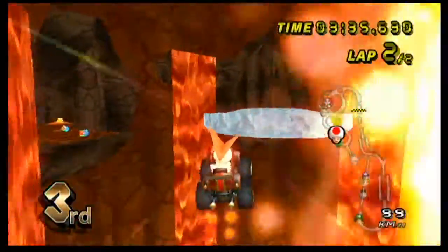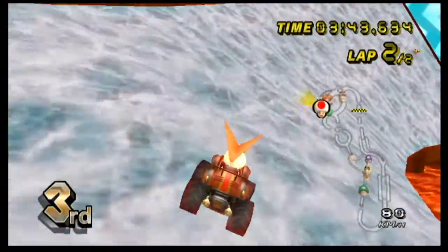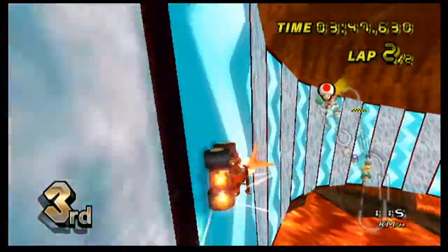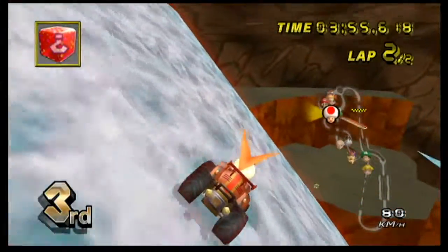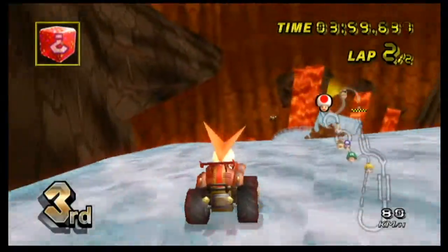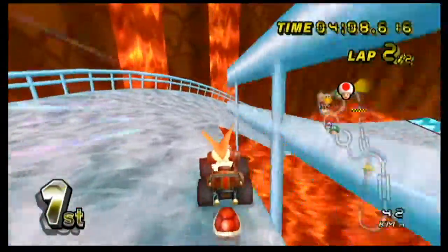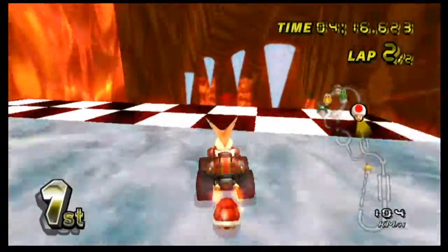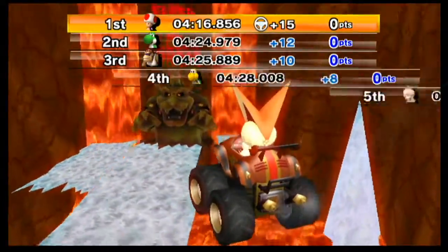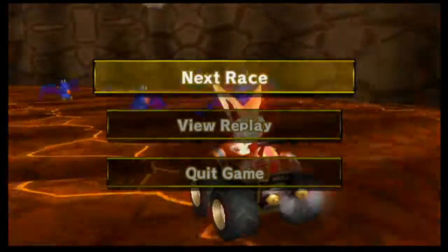Alright, so we had three red shells but now we used them all. One of them didn't even hit Yoshi, the second one hit Yoshi, and the third one didn't hit whoever was in front of me. Now we're in second — and now we're in first! I didn't even see passing anyone. Even though we were like in tenth the first lap, we came back and got first. At first when I played that stage I didn't know you could go through the lava.